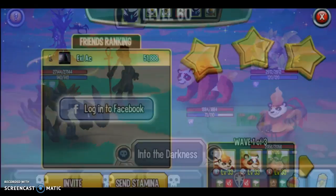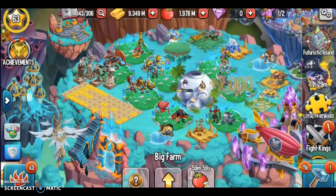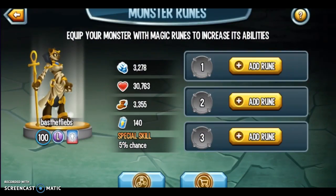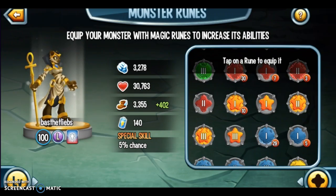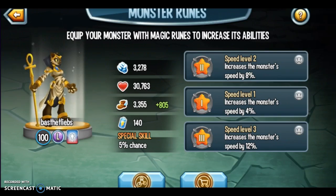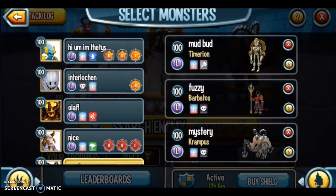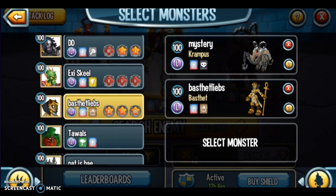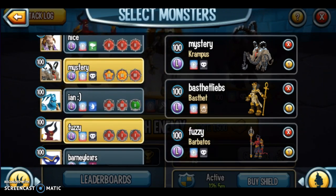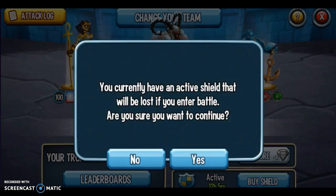I'm gonna do some arena. Sorry, my runes suck. I'm just gonna put a bunch of speed on Bastet for now, but those are not her ideal runes. Okay, there we go — crappy runes. She is plus 805 speed, which is not too shabby. We're gonna put her onto our arena team and then go into battle.